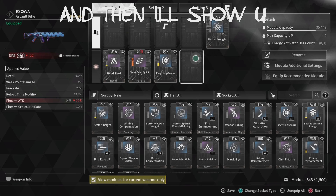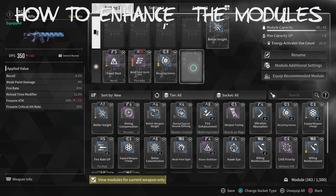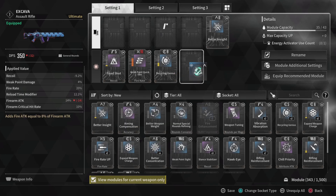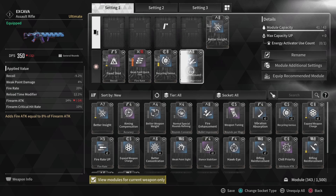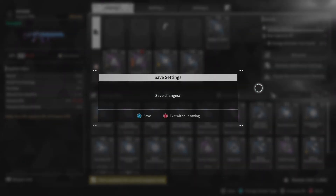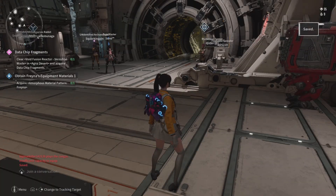I'm going to equip this module. Then I'm going to equip fire enhancement — enhancement, enhancement, whatever. Then I got that, and I'm going to save it.